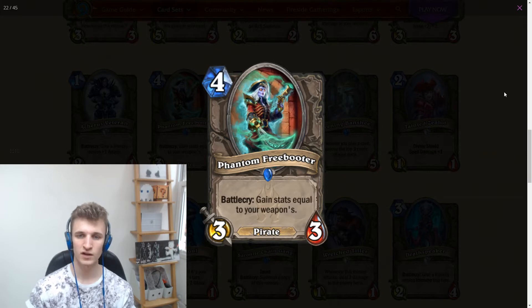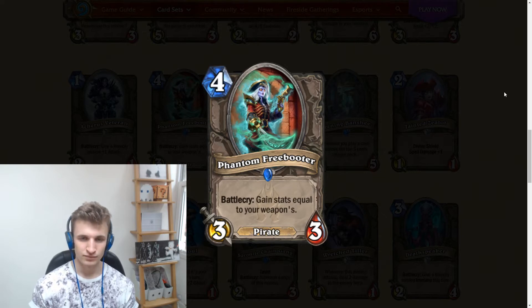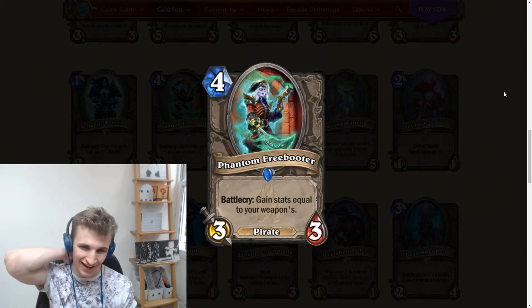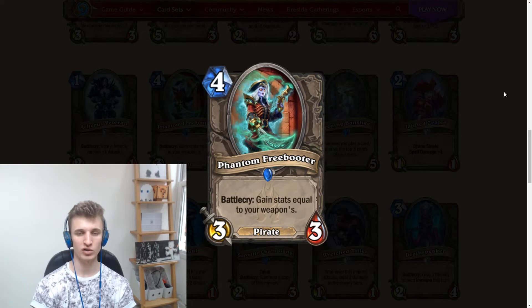Phantom Freebooter: a 3-mana 3/3 pirate, battlecry gains stats equal to your weapon. I'm not that excited about this card, and I think that's a good thing — I don't want it to be very good. I don't think it's quite good enough for pirate warrior. My reasoning is that Naga Corsair is just way more consistent.